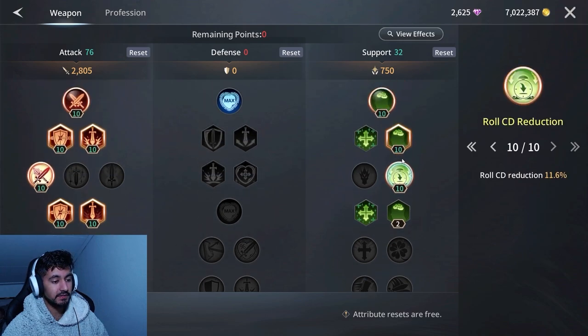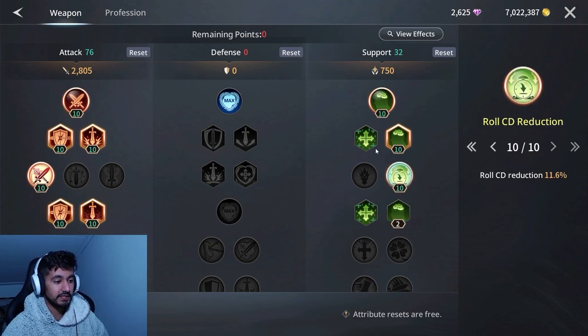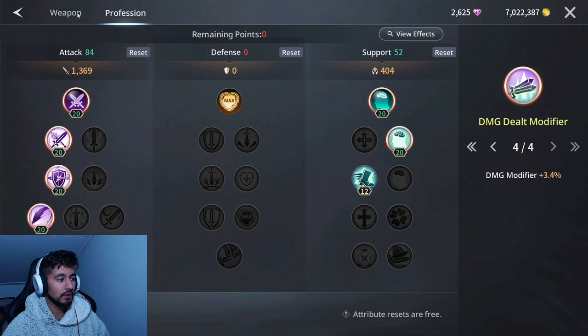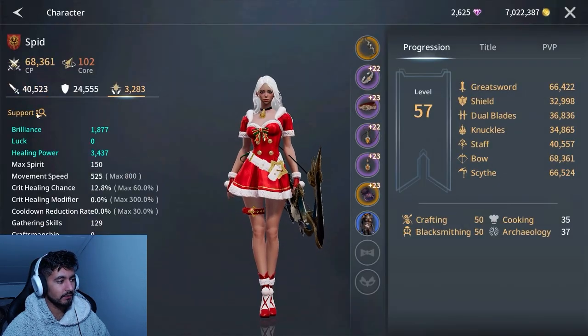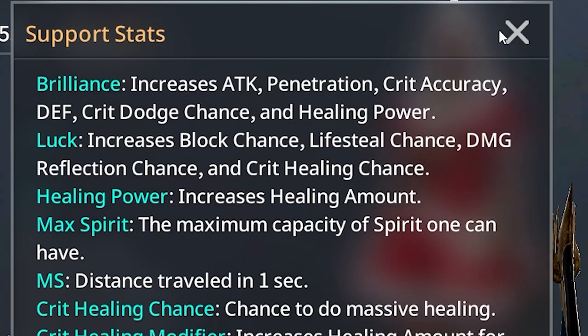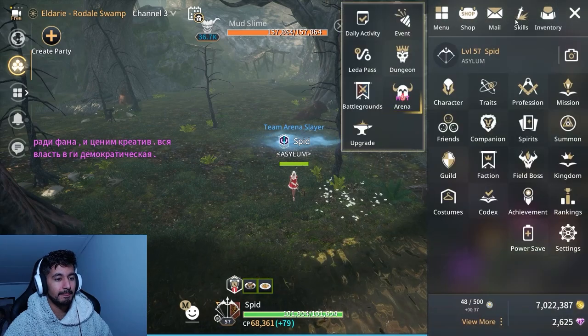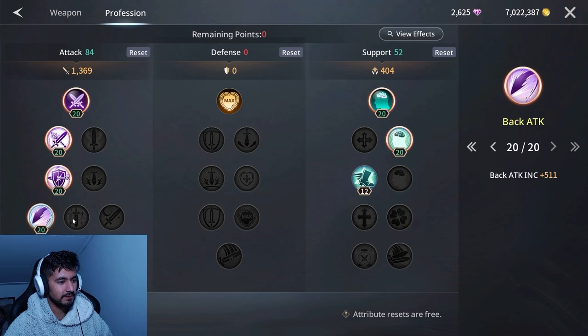The spec would probably be crit damage, attack percent, and damage, and then everything else in Brilliance — because Brilliance also gives you a damage boost if you didn't know. The roll cooldown reduction is amazing. Brilliance increases attack, penetration, and accuracy, which is really good stat increases. That covers the traits I use.